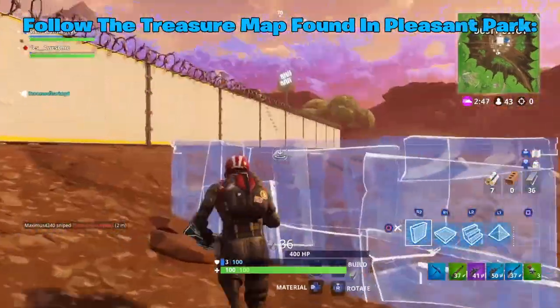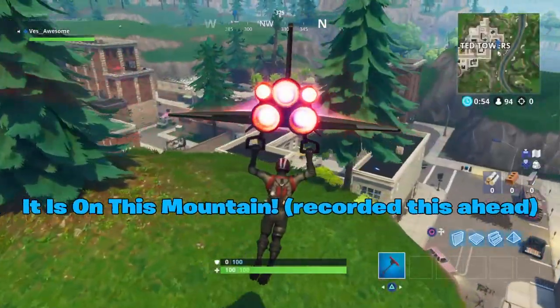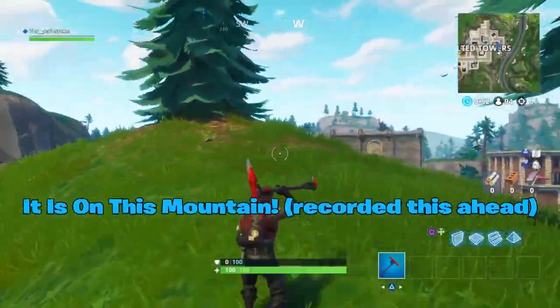The next challenge is follow the treasure map found in Pleasant Park. I made a video on that too — I'll link it in the description. The location is right near Tilted on top of this mountain I'm about to show you.